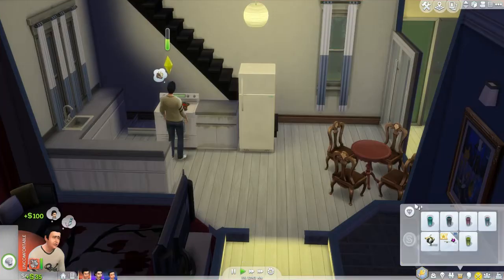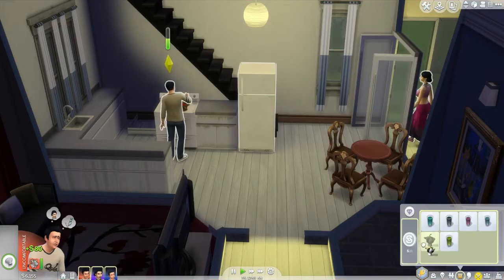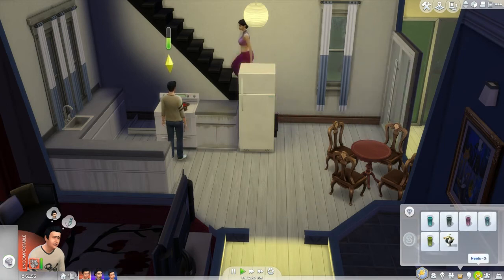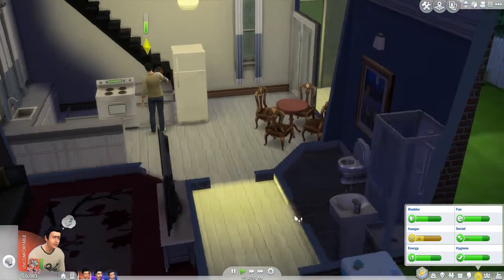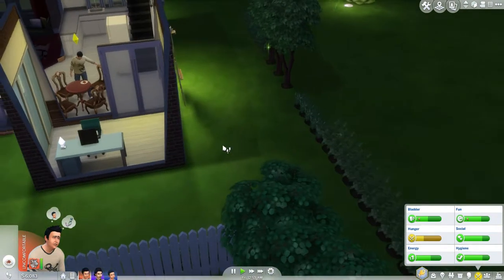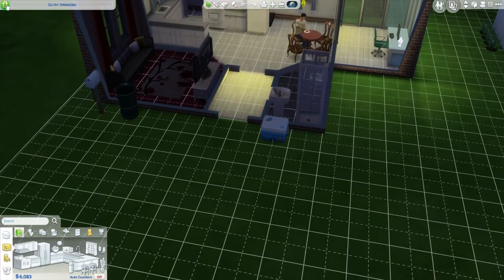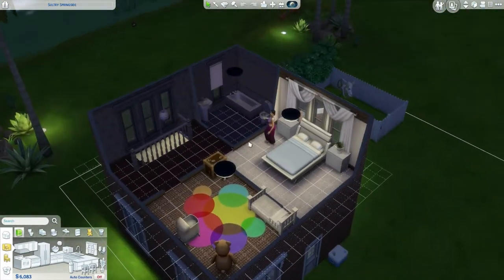Let's sell those. I might plant the cow plant and then sell it because it'll give us 400 simoleons. I can't be bothered to get a repairman. Our house is now at 37,000 — so what could we do? We could put... hmm, we could move the bathroom.